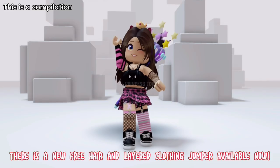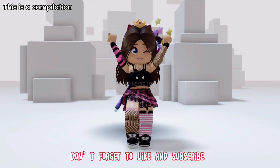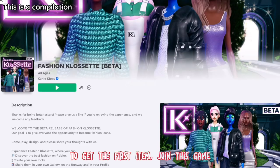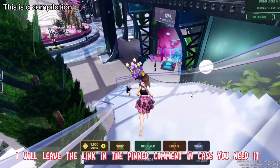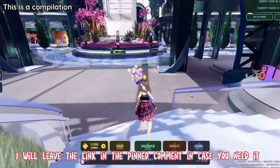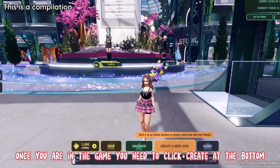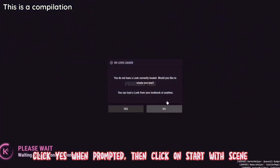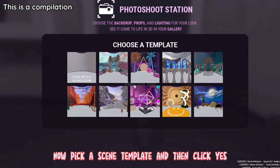Hey guys. There is a new free hair and layered clothing jumper available now. Don't forget to like and subscribe. To get the first item, join this game — make sure it is the beta version. I will leave the link in the pinned comment. Once you are in the game you need to click create at the bottom, click yes when prompted, then click on start with scene. Now pick a scene template and then click yes.